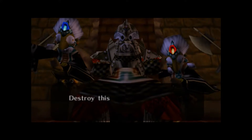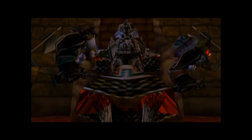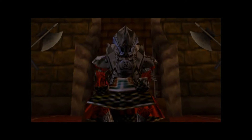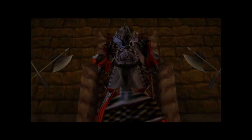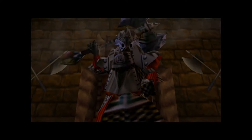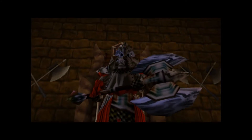I'm loyal minions. It looks like we have to face another iron knuckle first. By the way, Koume and Kotake — one is ice elemental, the other one is fire elemental. But for now, we're not going to worry about that. We have to take out an iron knuckle.